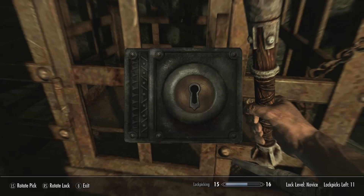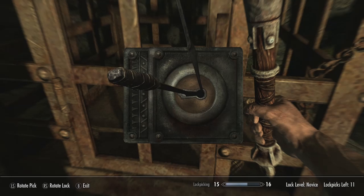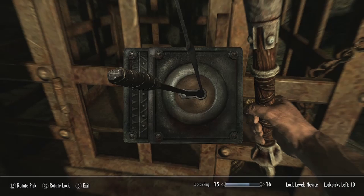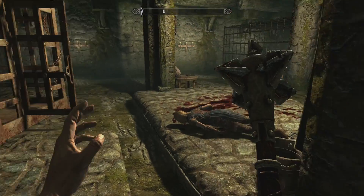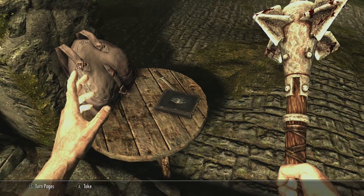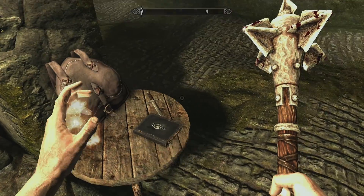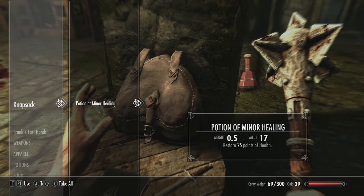Oh, look at all those bones in there. Can we equip bones? I was there, it was open. We don't want any of the bones. Those little blue... Okay, read that - Book of the Dragonborn. This is actually an autobiography. Written by Frankie. Frank doesn't know how to read. Check that sack though. Not the dagger. Yeah, take lockpicks and minor healing - good. Heck yeah.